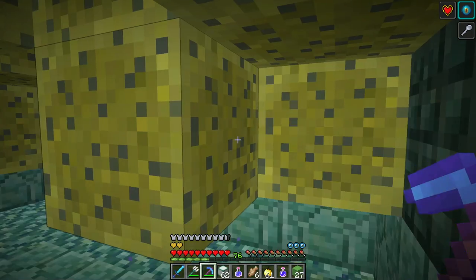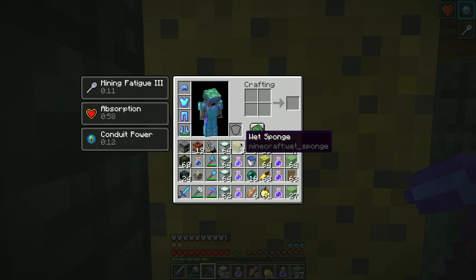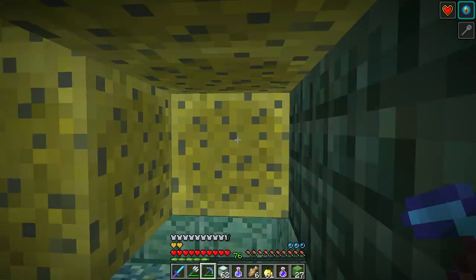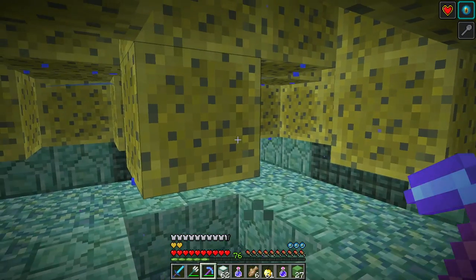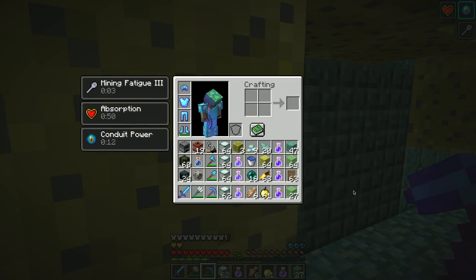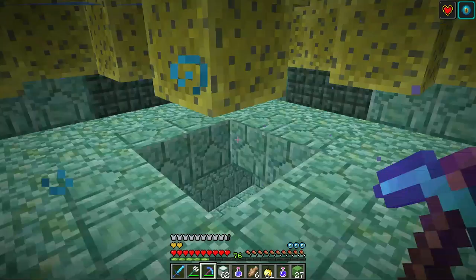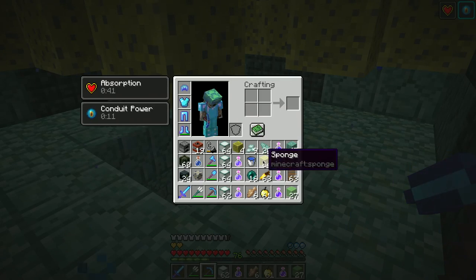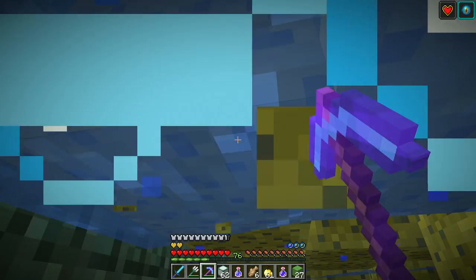The Parlor of Prestidigitation is parlor magic, also on a stage with seats but a smaller, more intimate venue. Then there's the close-up room — the close-up room is super cool. It's a tiny little room that seats maybe 18 people or so.